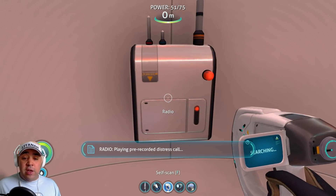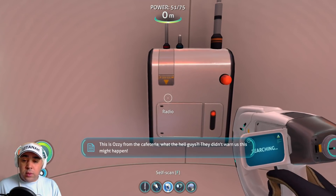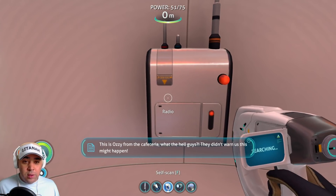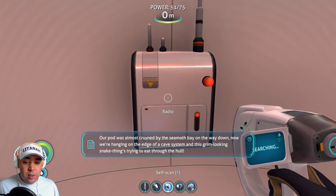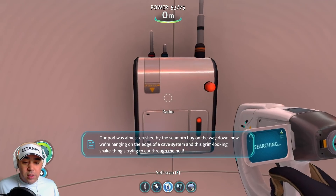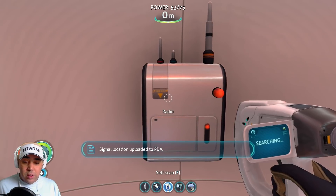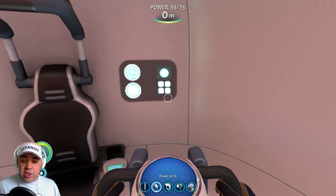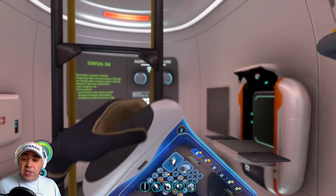Play radio message. 'This is Ozzy from the cafeteria - guys, our pod was almost crushed by the seamoth bay on the way down. We're hanging on the edge of a cave system and this grim-looking snake thing is trying to get through the hole. Come get us already!' They must be in the stalkers area.